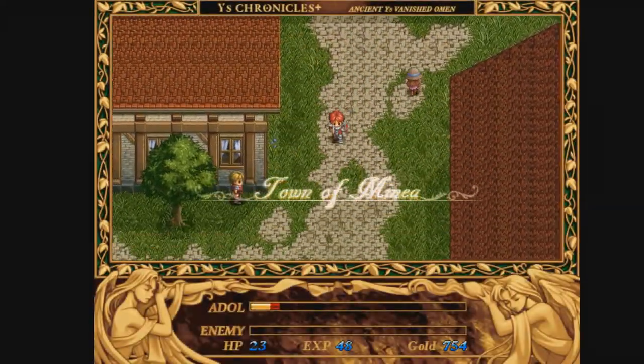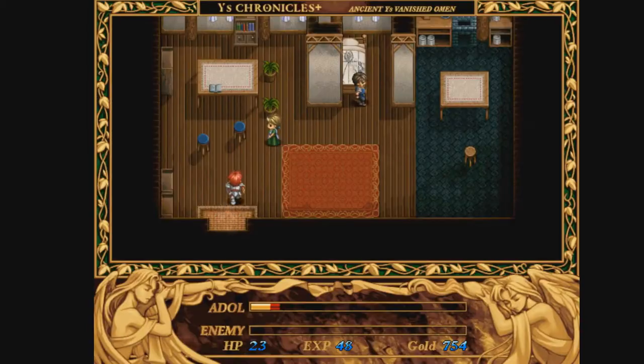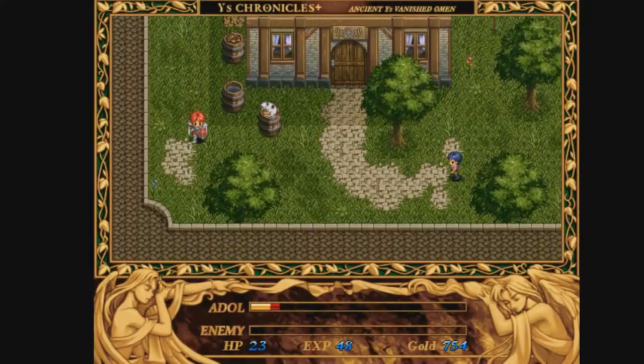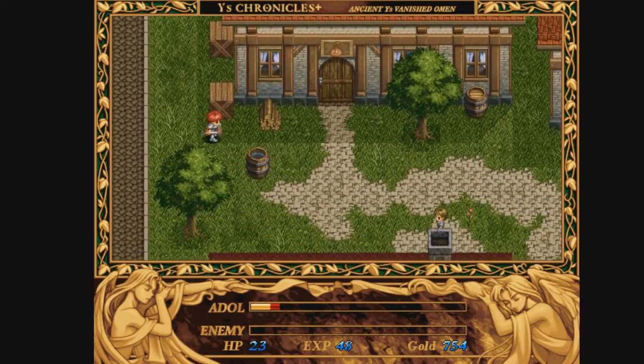Alright, we're back in Minia now. So where we want to go to is the pawn shop. And you're going to want to sell this vase - you can get a good amount of gold for this. Let me see if I can find it. There it is. That's the pawn shop.